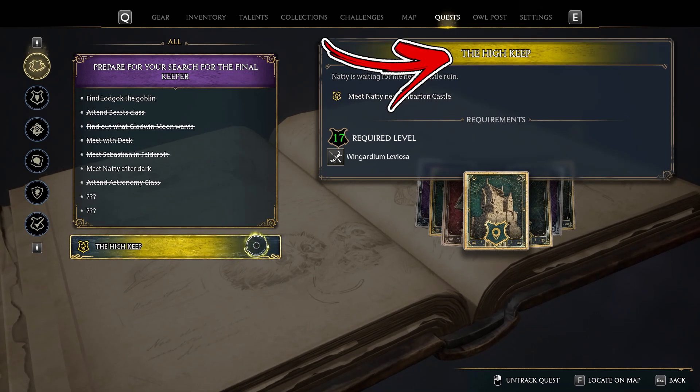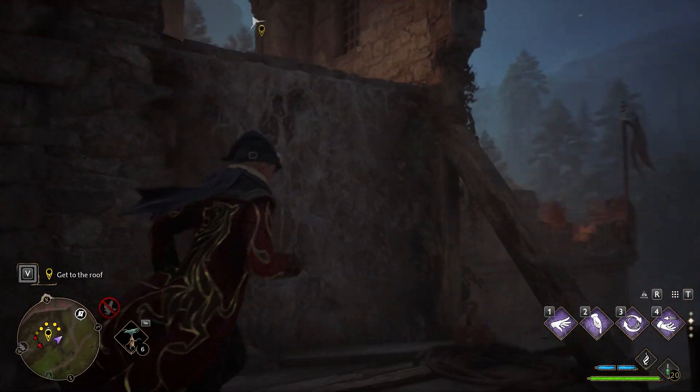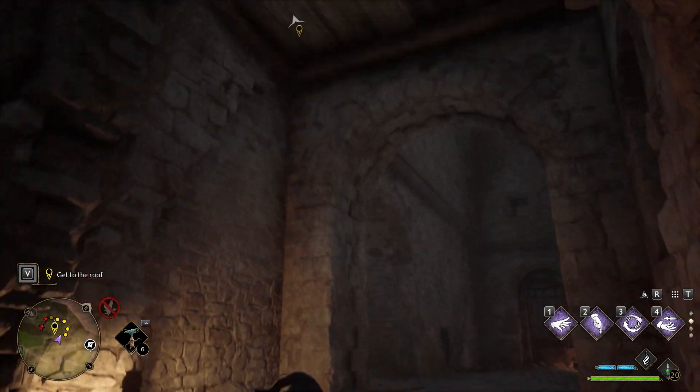During the main quest called The High Keep, you will receive an objective to get to the roof. To complete it, start by following the quest objectives and climbing the first two walls.